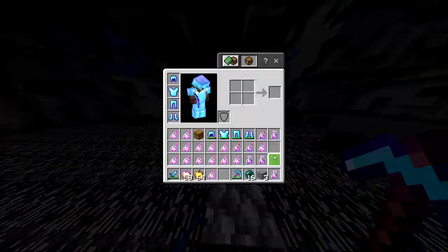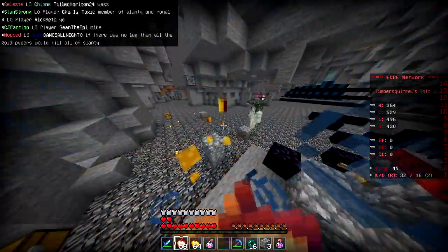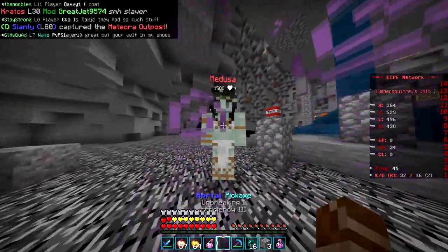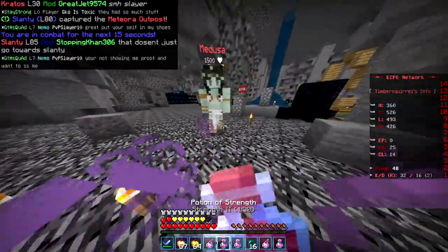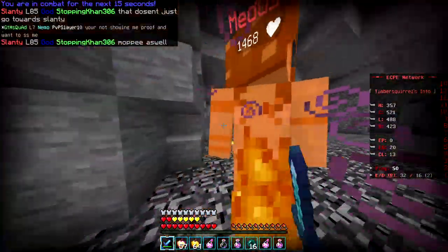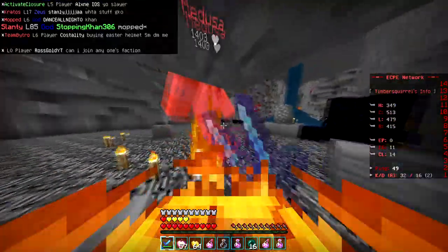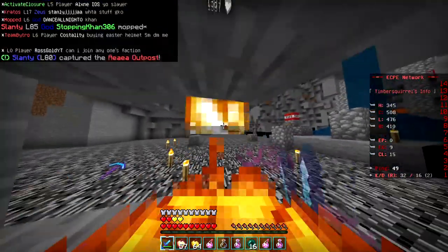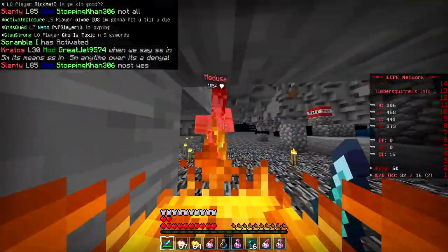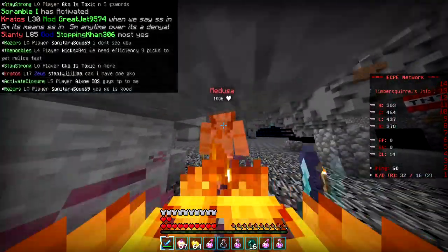Oh no, wait — did I mine it? Where'd it go? Don't tell me I just lost the boss. It's okay, it's right there. You want to kill me? Let's do this. Thankfully the Medusa one has way less health. A forge note and a Hades kit are pretty much the same — they both suck. I was hoping I'd get the dragon egg. I guess you can't get one on this server. What if I use silk touch? No, that wouldn't have made a difference — it's impossible to get a dragon egg.